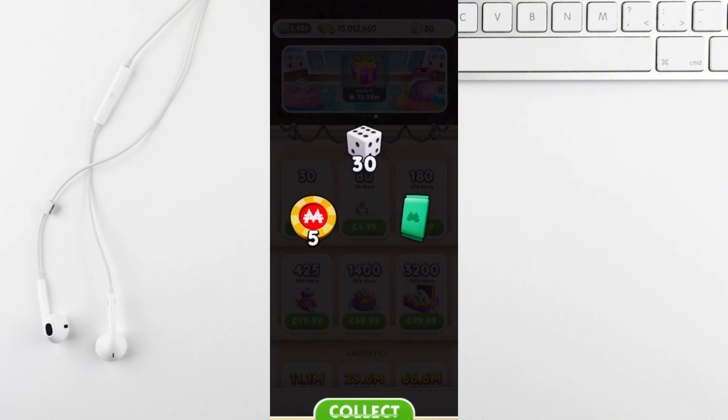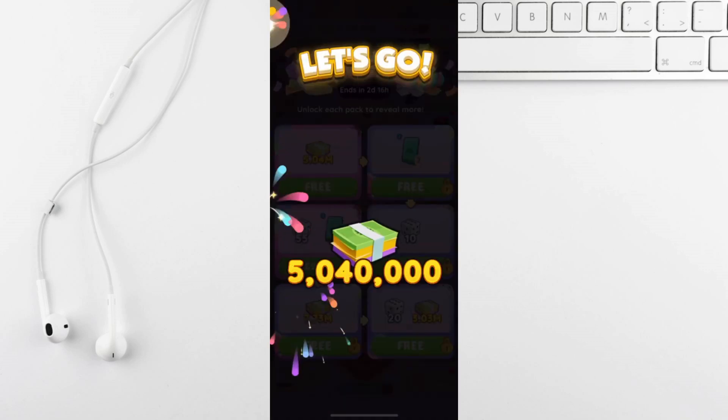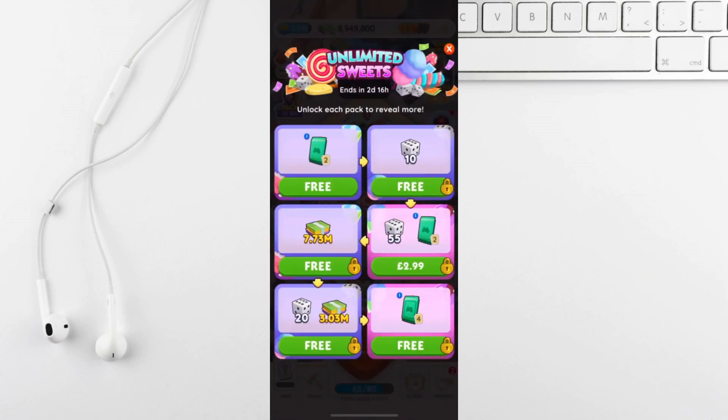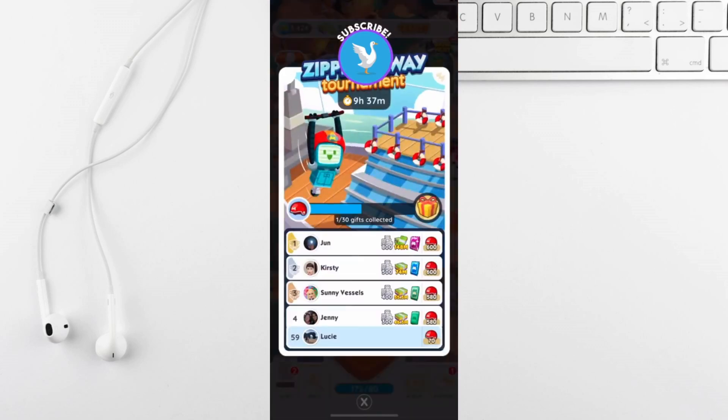Tournaments are also super rewarding. Land on railways, complete shutdowns and do bank heists to earn points and reach milestone rewards. Malston events are another way to earn rewards, including stickers — land on specific tiles like corner tiles or those with tokens to participate.